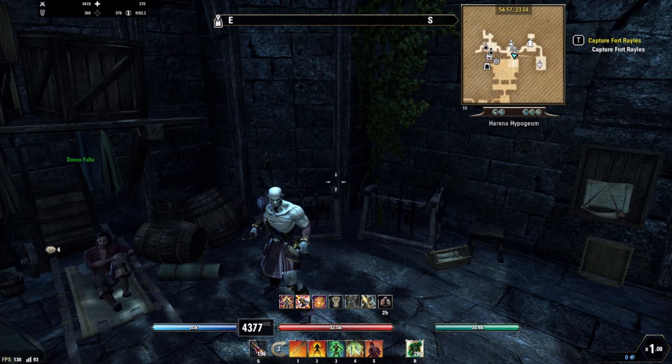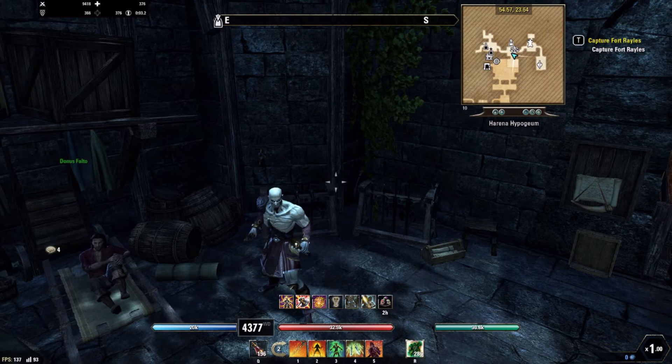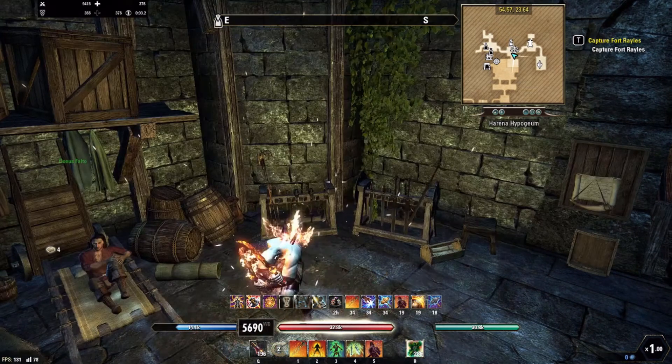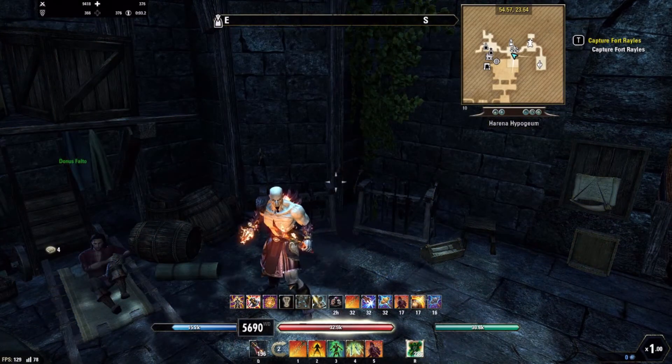This build is perfect for no CP and it's super strong there, and it's also very strong in CP, so you can take this in both places. We're also going to give you a small change you can make if you want to run CP and lean more into the damage.